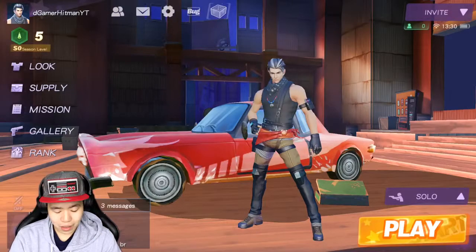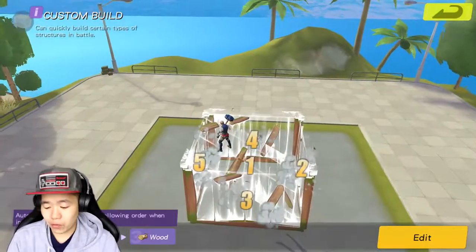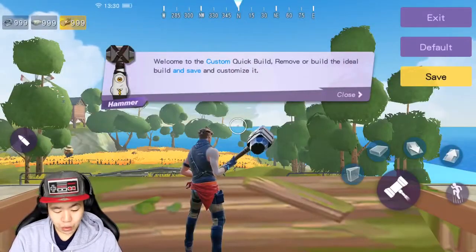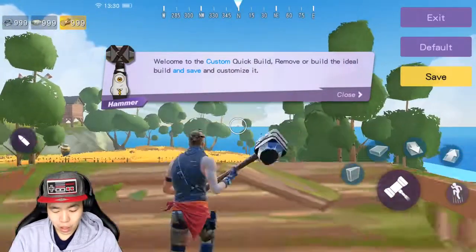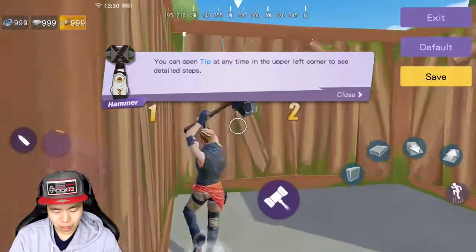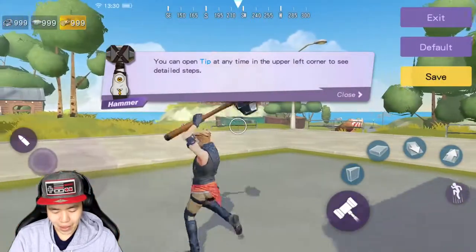Now if we go to the build settings, this is the really cool part. As you may know, if you hit that one-click button, it will build a little mini fort for you. What you can do, however, is customize it — you can even break everything and instead of doing the default custom fort, you can build whatever you want, like a double wall.